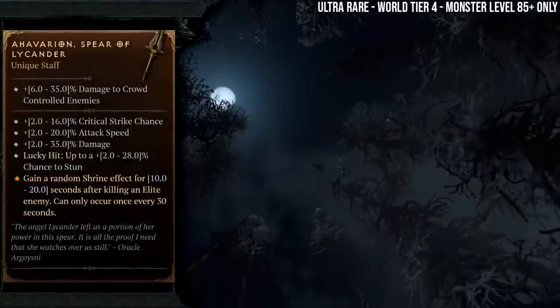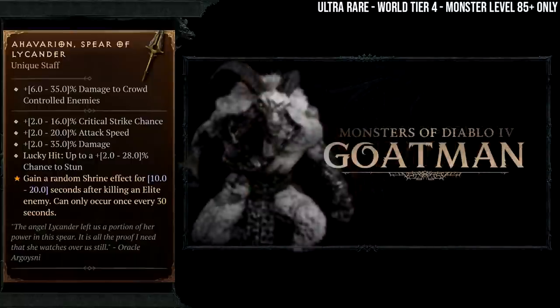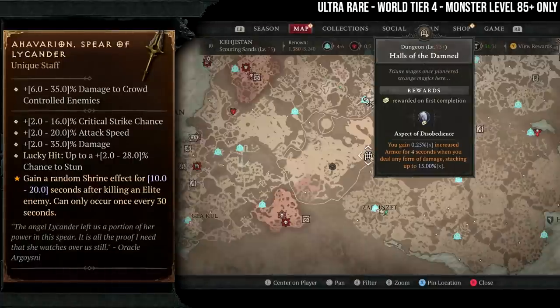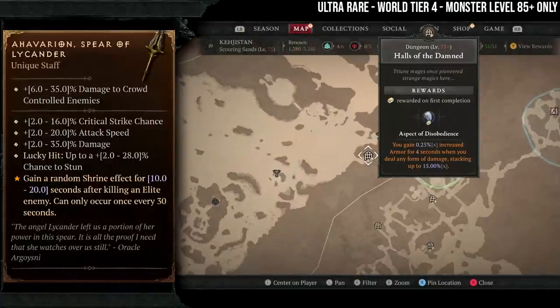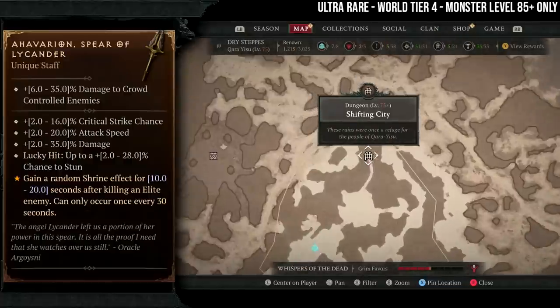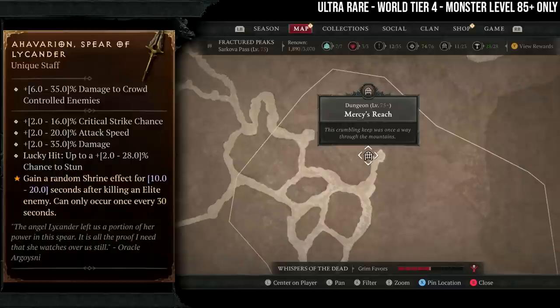Starting with the newest addition, the Harlequin Spear of Lycander — I'm probably pronouncing that wrong. This drops from fallen and Goldman enemies. Fallen dungeons are Go and Hold and the Shifting City. Goldman enemies are found in Mercy's Reach, Komdor Temple, and Hall of Frost Demise.